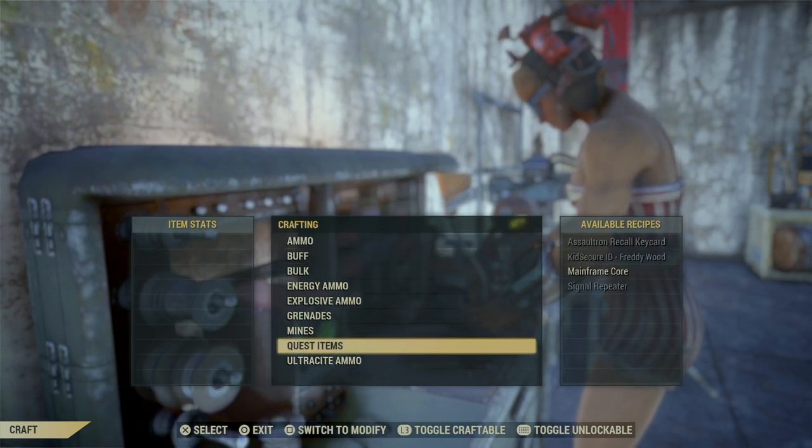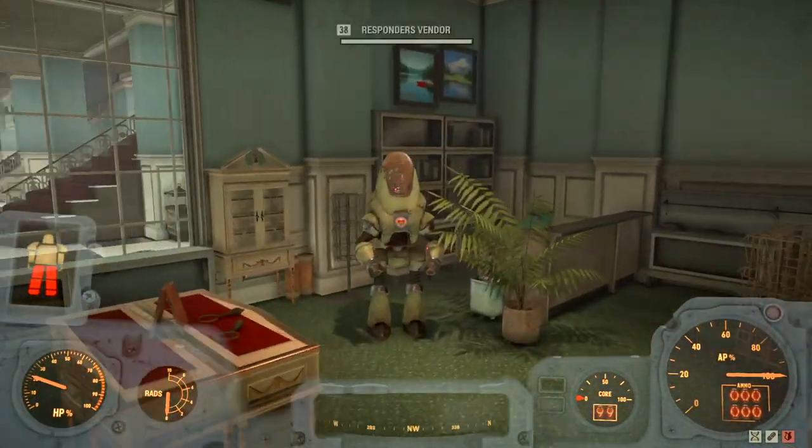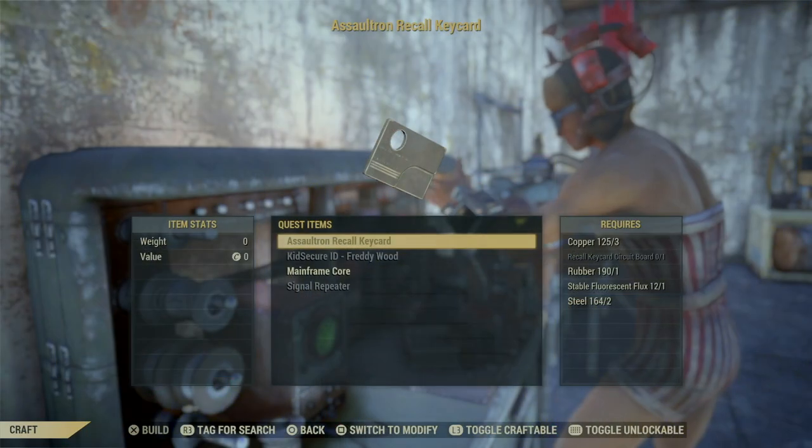To craft it requires a Recall Keycard circuit board, which you can buy from vendors like the Responder bot in the basement bookstore of the White Springs Resort. It also requires rubber, copper, steel, and stable fluorescent flux.